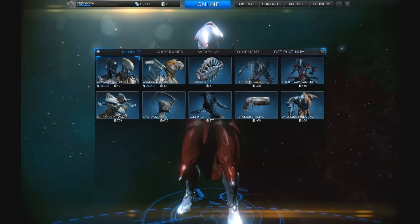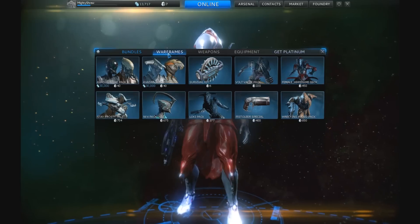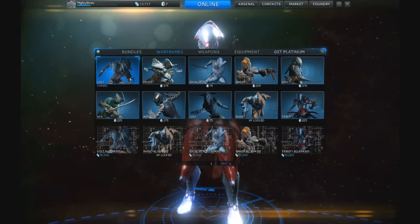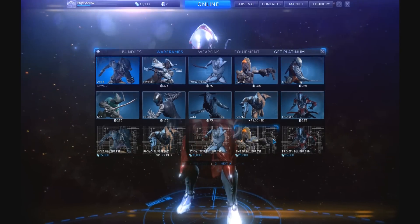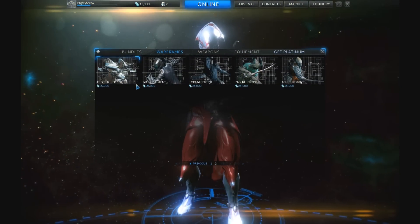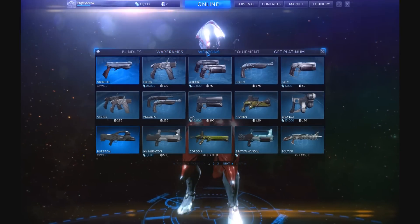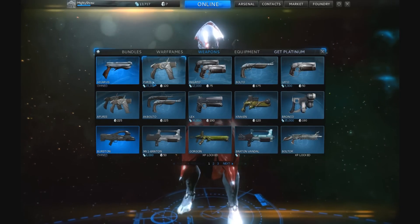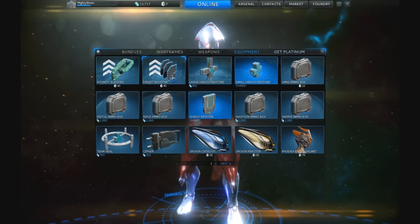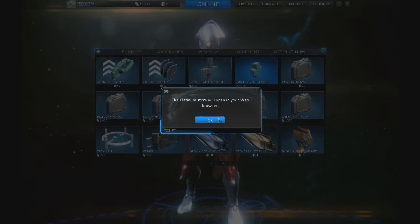The Market allows you to spend platinum and credits on different things — bundles, different cosmetics, survival kits, and so on. The top-range items cost platinum. For Warframes, you can either unlock the blueprint to craft one using collected resources, spending credits, or unlock the Warframe directly for platinum. Weapons follow the same system: specialist weapons cost platinum, while standard options are available for credits.